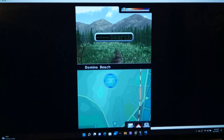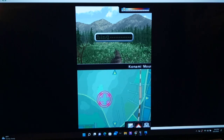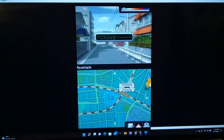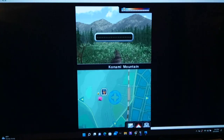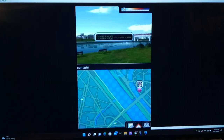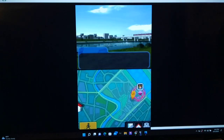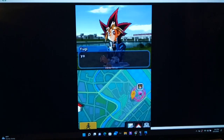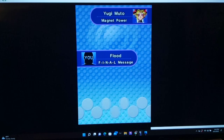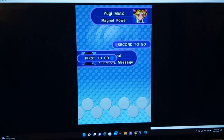We got everybody here — Taya, Yugi, Grandpa. We'll just do some early morning duels. I'll stay in this half of the city so we don't risk running into Rebecca. We haven't dueled Mako in a while, but we also haven't dueled regular Yugi in a while. Let's just duel him — I think he provides the most experience out of these people anyway. He's dueling with a Magnet Power deck, and we'll be going first. Hopefully we'll draw a Destiny Board first turn.